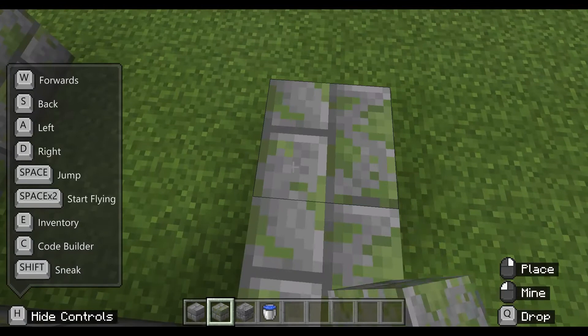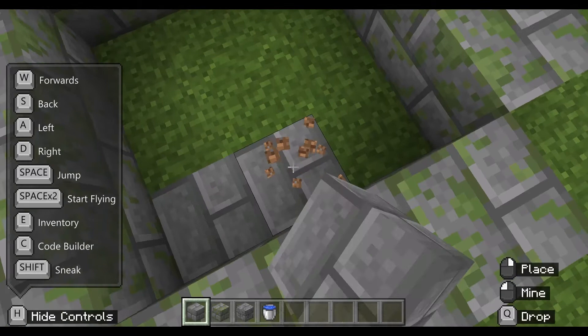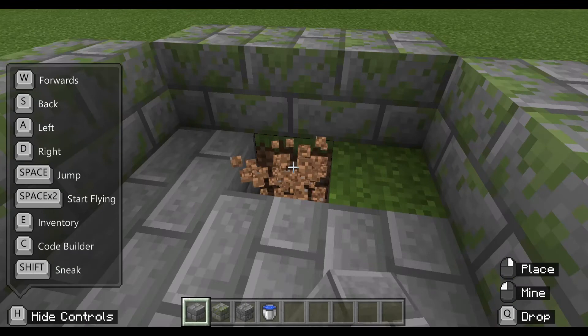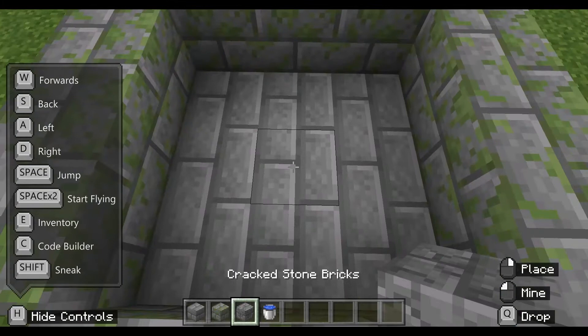Pretty much the floor is gonna be normal blocks. Sometimes my PC doesn't work very good, but that's okay. Never mind — so then you put this on top, and that's how you build a fountain.